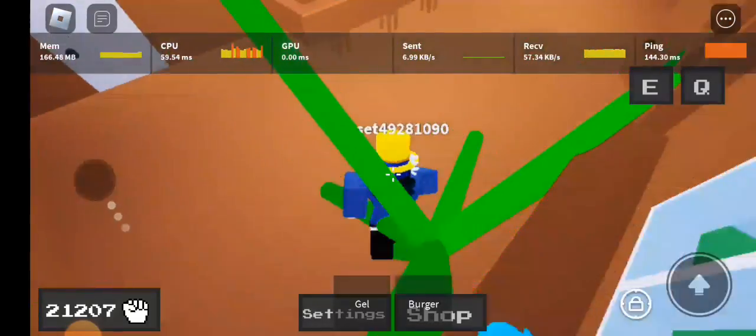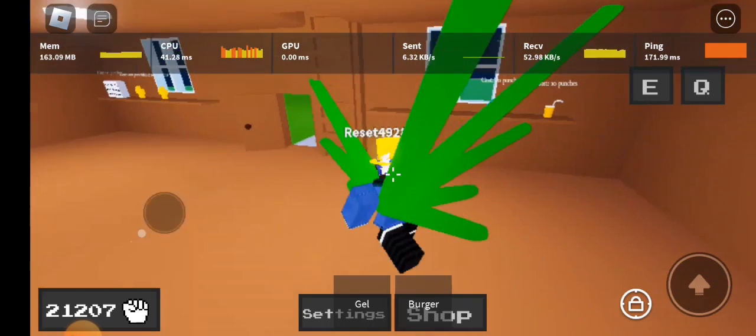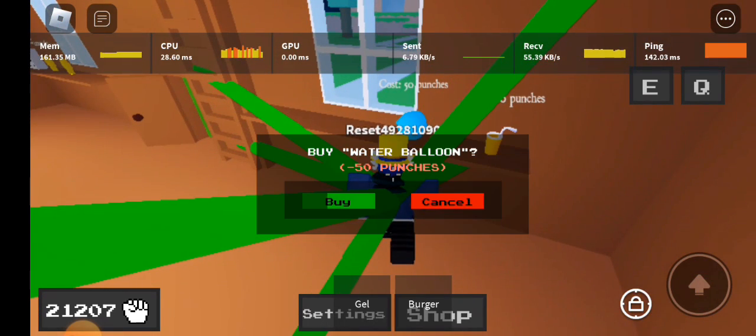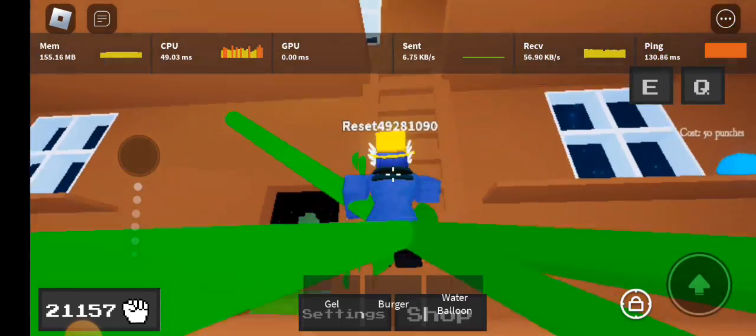Before you buy the water balloon, however, you have to click where the carpet used to unlock the secret bunker. I think they removed it, but you can still click on it. There's no way to let you know if you actually did it or not — I recommend you just keep clicking and hope for the best.